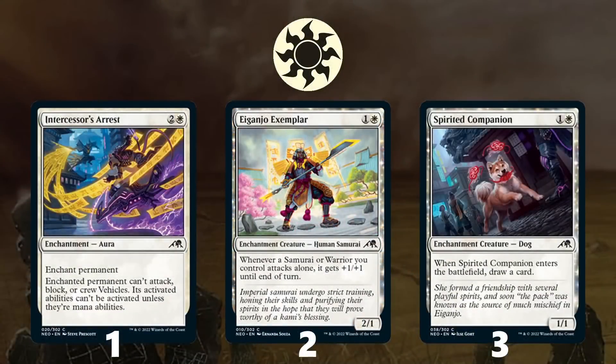Moving on to the top commons, starting with White. At number 1 is Intercessor's Arrest — a rock-solid removal spell that White needs whether aggressive or defensive, and the fact that it stops enchanted creatures from crewing vehicles is a nice perk. At number 2 is Aiganjo Exemplar, a 2-drop that can attack with 3 power on turn 3, with added utility buffing other Samurais late game, and it's an enchantment creature. At number 3 is Spirited Companion, a strong cantripping creature, though only a 1/1 — White tends to be aggressive so you'd rather have a high-power attacker early.